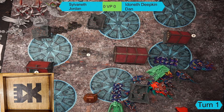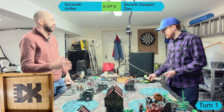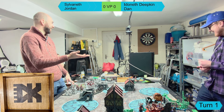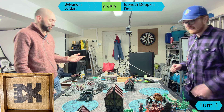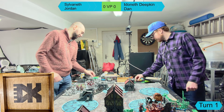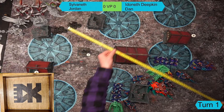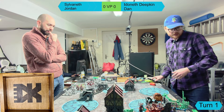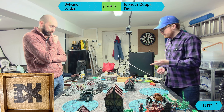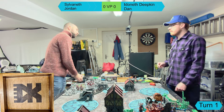Jordan is seeding first priority to Dan - he doesn't want it. Dan will start with the Deepkin turn one. Dan's battle tactic for turn one is Magical Dominance. He's probably out of range of Jordan's wizards, so he casts freely. He rolls for Primal Dice first - Jordan will be taking the extra spell on the Branchwitch since he's going second.